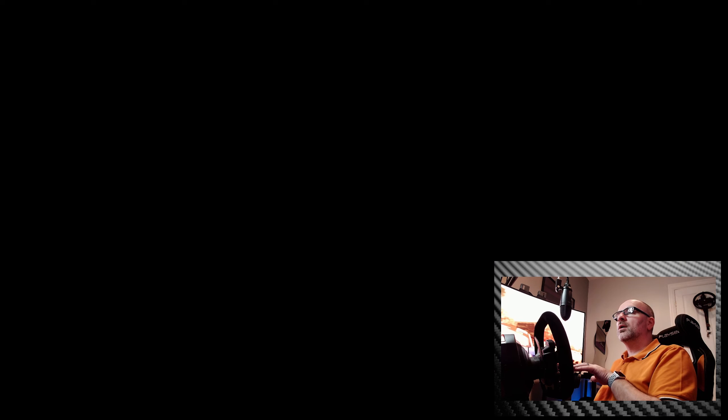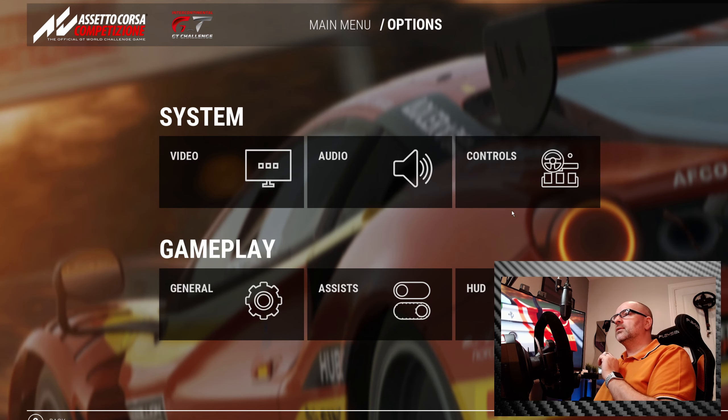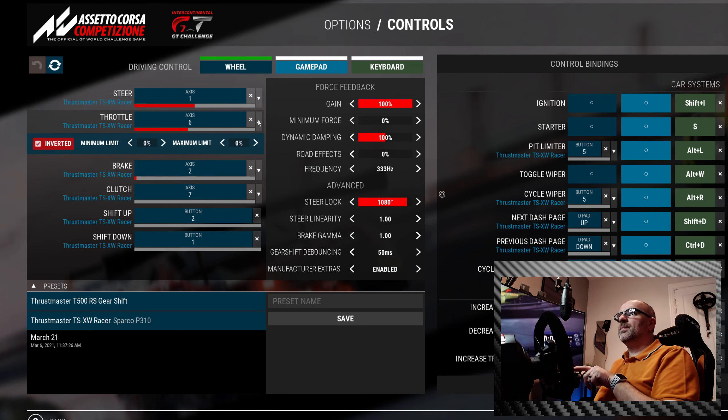Now let's pop over to Assetto Corsa Competizione. We'll click on Options, then Controls. You'll see that when I'm on the throttle, it's again not at 100% — it used to be fine. I don't know what's changed, but something must have changed while the wheelbase was away getting repaired. To change that option, press the down arrow alongside throttle and change the maximum limit.